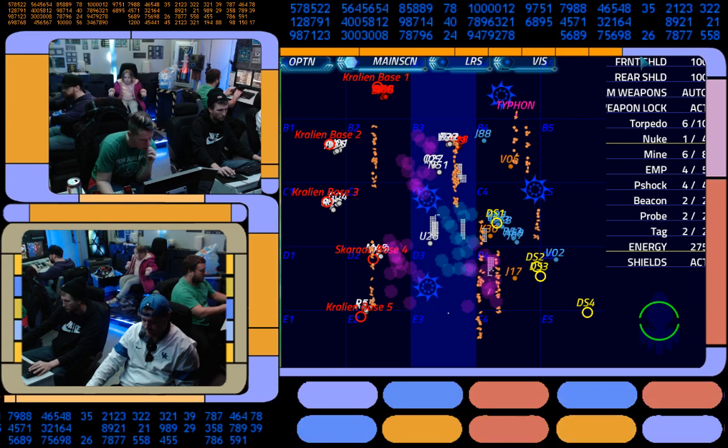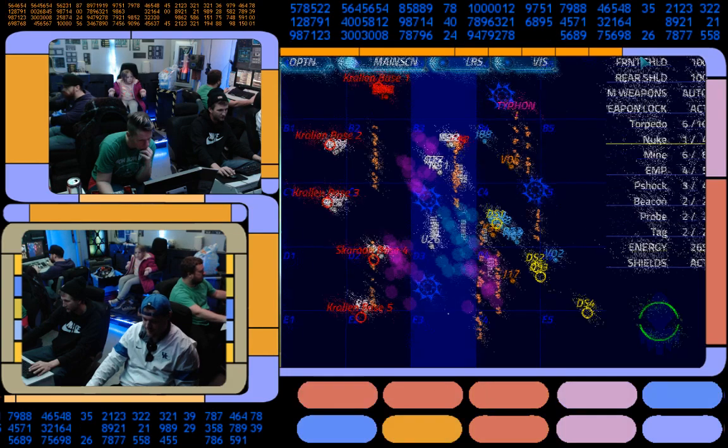What systems do I need up? Primary beam. P-Shock loading. Front shields are down for that spaceship. All ships down.